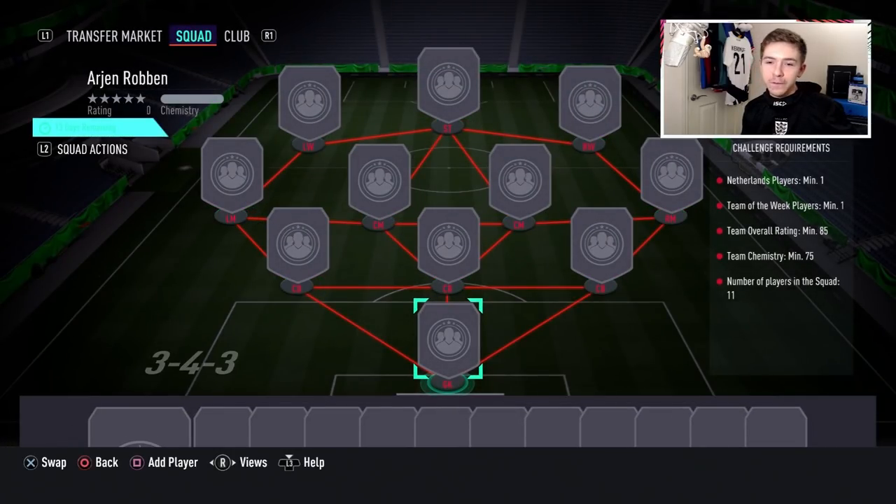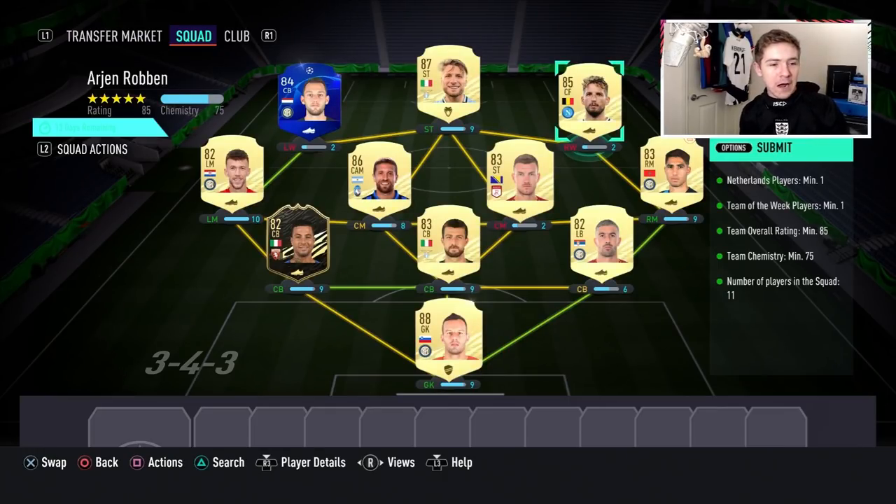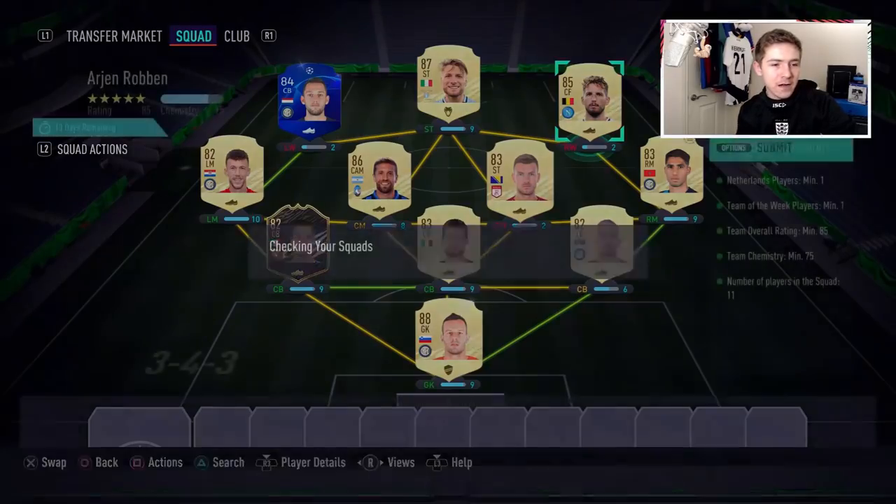He comes out as an 88 overall and he only actually requires one squad — an 85 overall with one in-form and one player from Robin's native country. That's not a bad requirement at all for an 88 overall. This is the squad I'm going to be submitting to complete him — it is just a full Serie A side which matches up with the overall rating requirement.